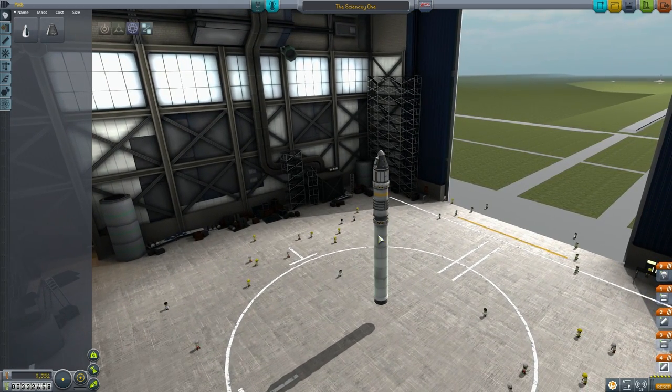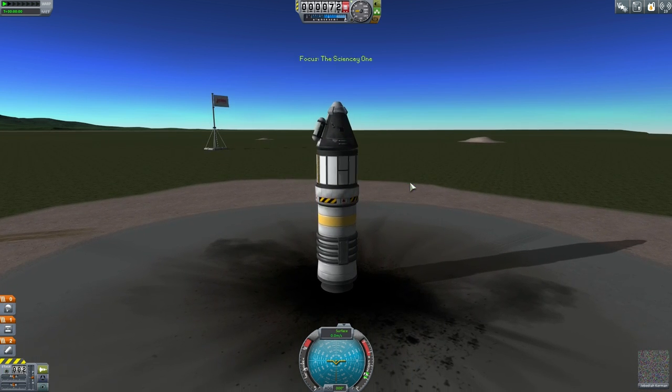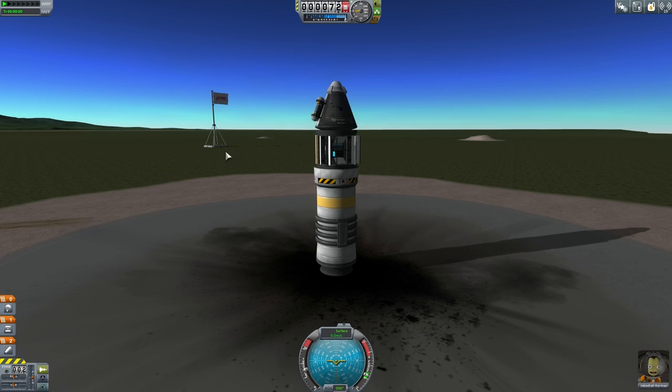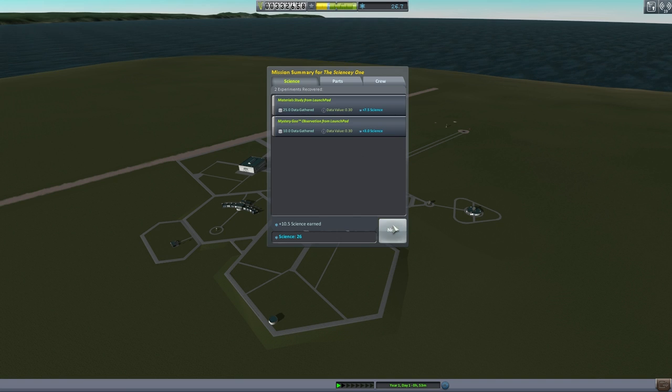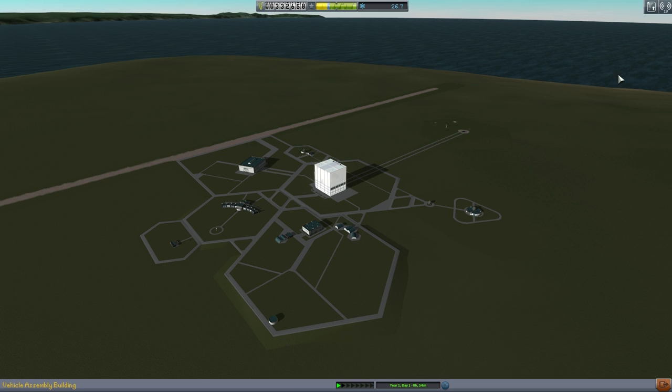We got that research just now from the re-entry atmosphere. Let's try launching and see if we can get more science just by gathering data from our atmosphere. If I keep this data here and observe the mystery goo and keep that data — can we recover the vessel just like that and get a bunch of science? Yes, we got 10 science from that, and we got all our parts back — no money lost.